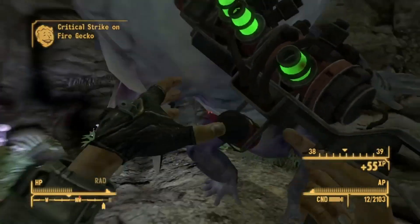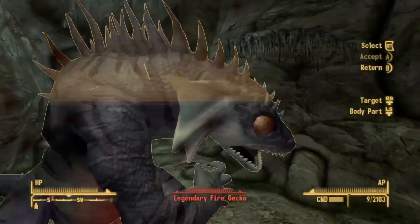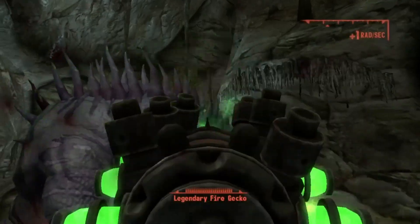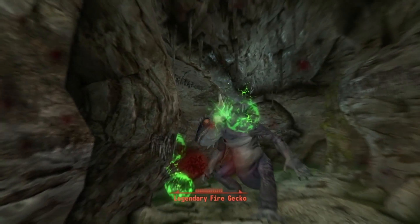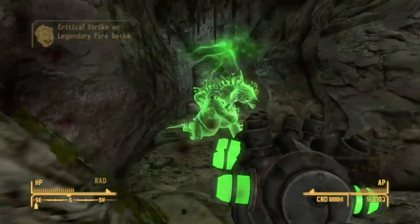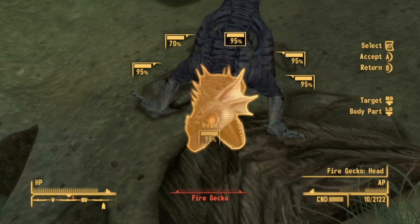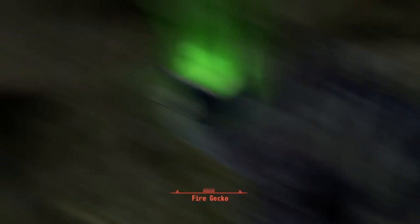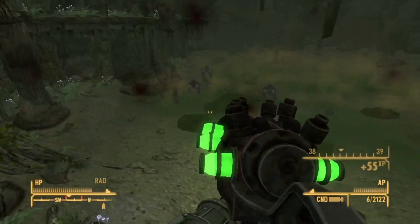So you're going to be hitting more critical hits with this weapon, but it is a Plasma Rifle, so do pay attention to that slow fire rate. As you can see, I'm fighting a legendary gecko with this, and as long as you hit the shots you are going to do some damage. Don't be put off by the fact that the damage stat is lower than the base Plasma Rifle — you still do damage with the Q35 Modulator.